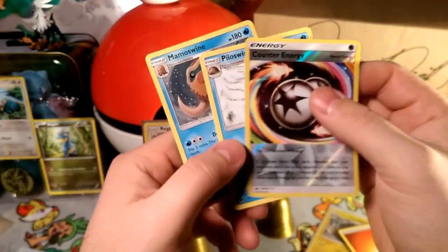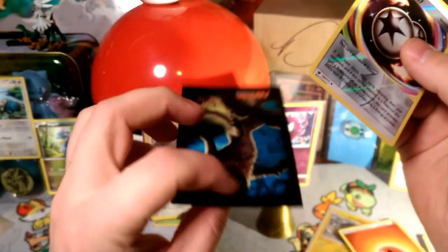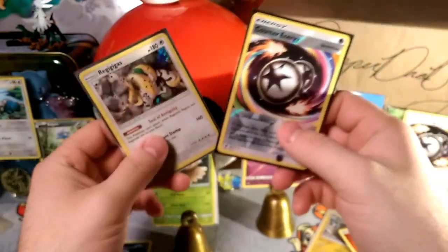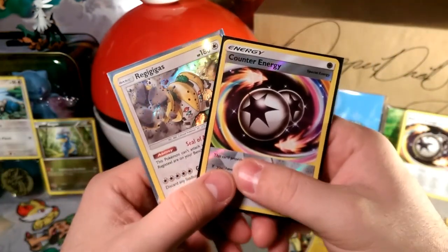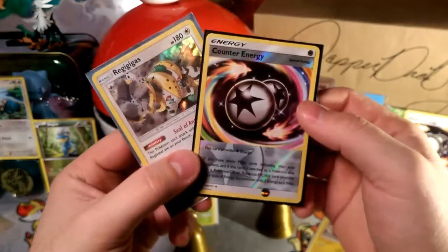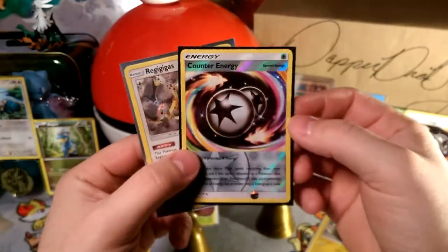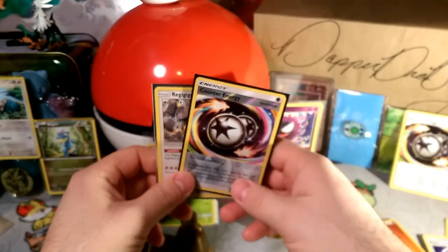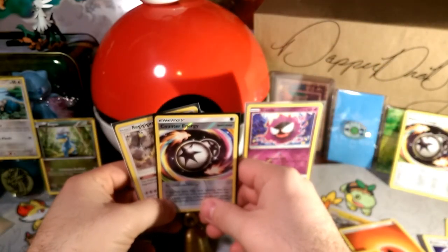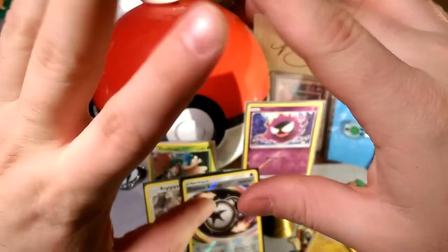That is a reverse foil Counter Energy — that is a nice card! And our rare is the Mamoswine, which is pretty cool. Plus this amazing looking energy — the magic sleeve, very cool. So that's some pretty good pulls for a three pack blister: a holographic Regigigas, and a reverse foil Counter Energy. Pretty sweet! Thank you guys so much for coming out. This has been DabberDrabby — tune in tomorrow for more videos and I'll see you guys in the next one. Alola, bye bye now!